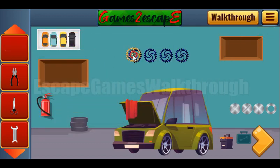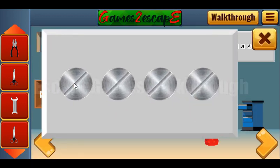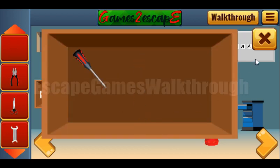Let's leave this gear here. The next hint are these discs. You can see it's cross, diagonal, simple, and hollow inside. Let's make the same here. So we've got the screwdriver.